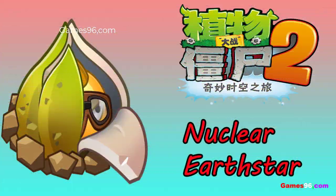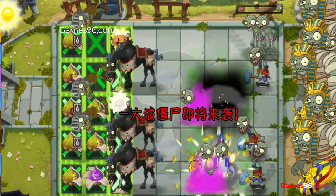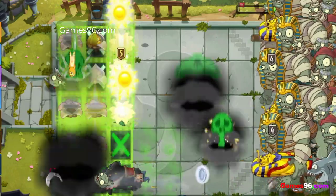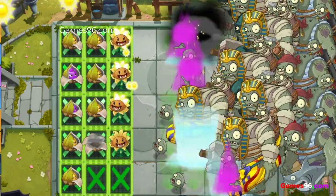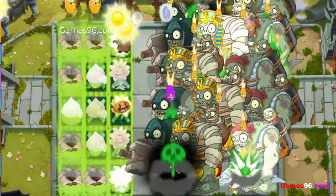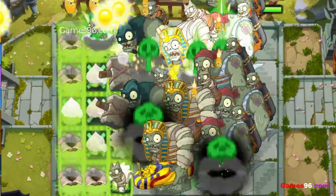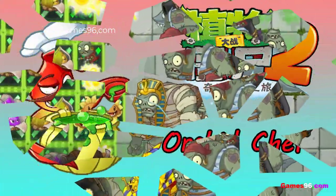Nuclear Earthstar is a legendary plant that attacks by launching missiles at the first zombie within its attack range, dealing damage in a 3x3 area, as well as leaving an area of radiation in the tile of the targeted zombie and the tiles next to, above, and below it. When a zombie enters any of the radiated tiles, the zombie will absorb the radiation and become a radioactive zombie. When fed plant food, Nuclear Earthstar will launch multiple smaller missiles at various targets, radiating zombies that are medium size and smaller. When costumed, 3 extra missiles are launched, prioritizing larger zombies and radiating zombies of all sizes.